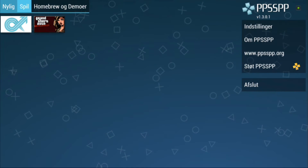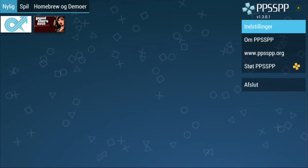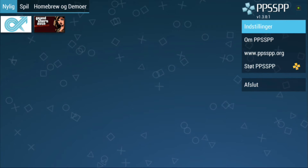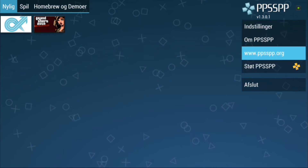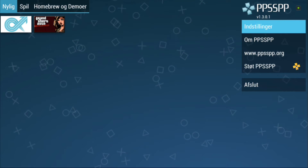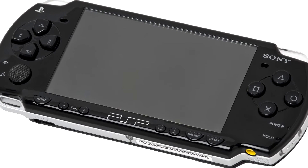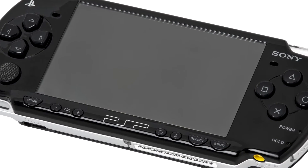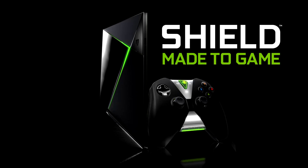Welcome to this video on what is PPSSPP and what do I use it for? PPSSPP is a piece of software, a program that allows you to play PlayStation Portable games on your Android device — that could be a tablet, phone, or, as in my case, my Nvidia Shield TV, the new one from 2017.